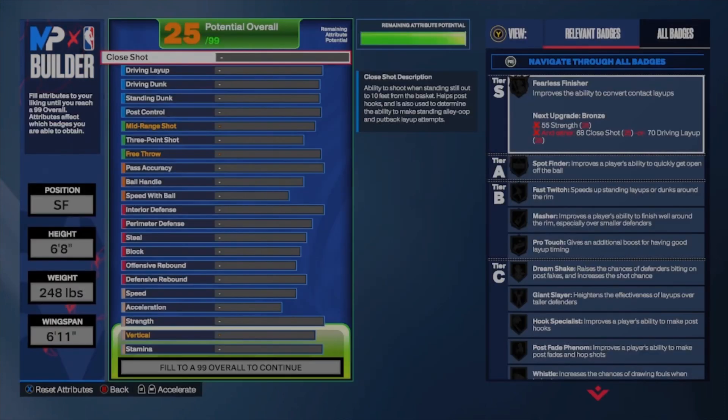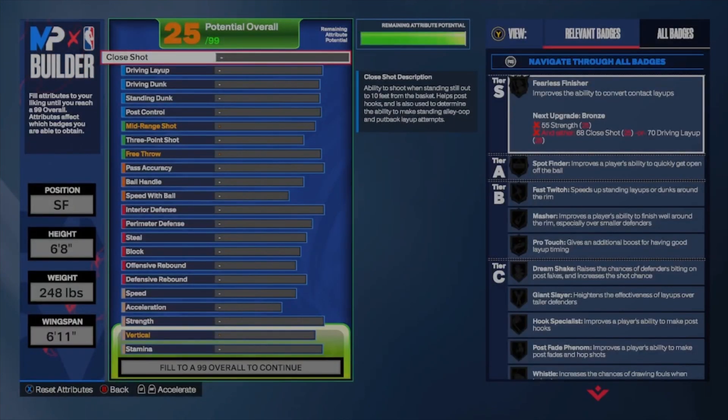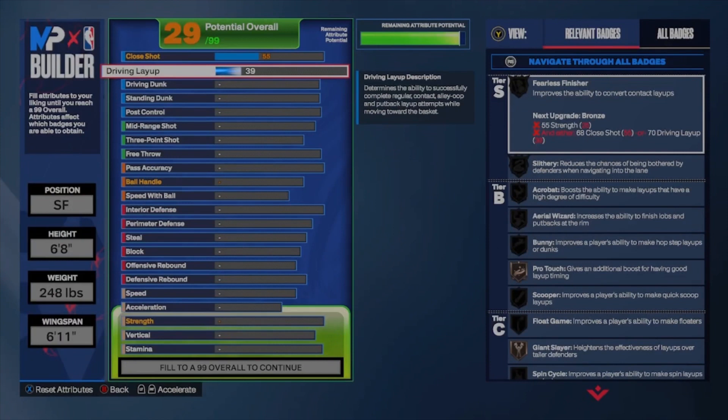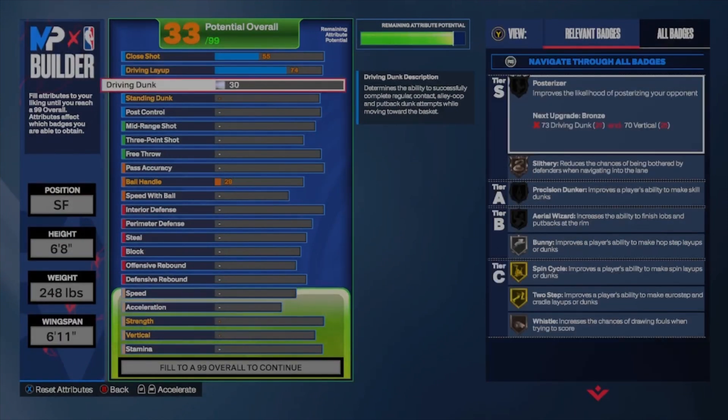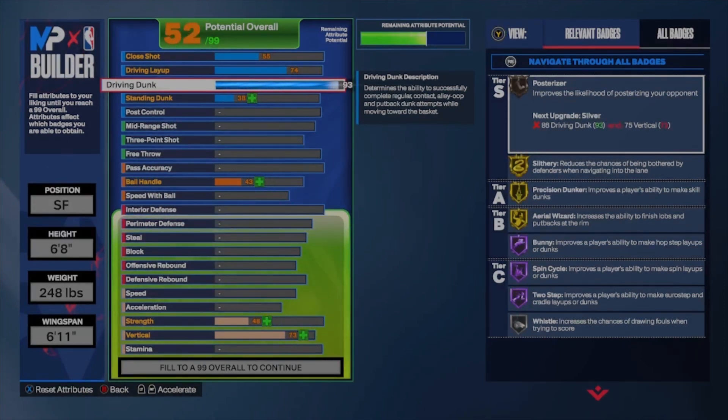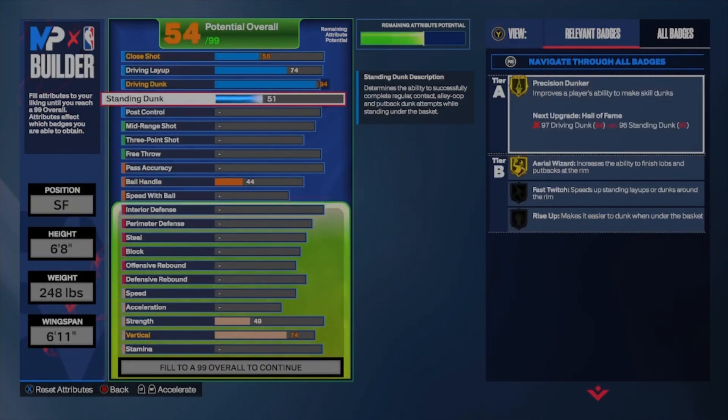For your close shot, you're only going to bump it up to a 55. Your layup is going to go up to a 74. Driving dunk is going to be a 94 so you can get those contact dunks. Your elite contacts go up to an 85 because you're 6'8", and you need to be like 6'10" to get big man contacts.